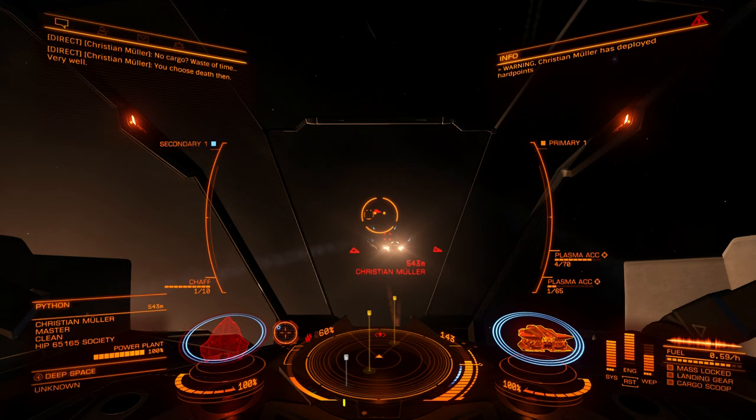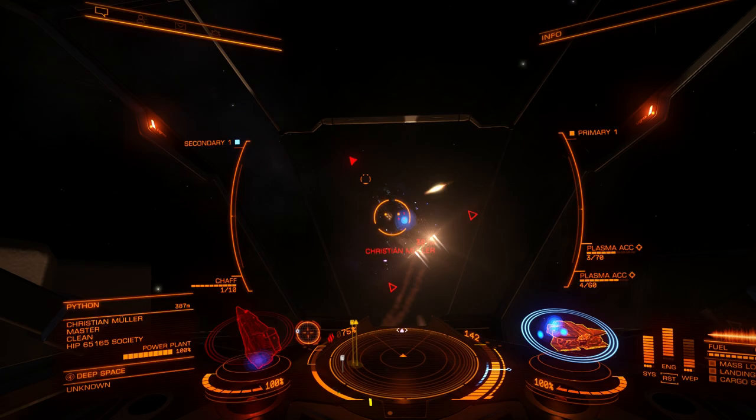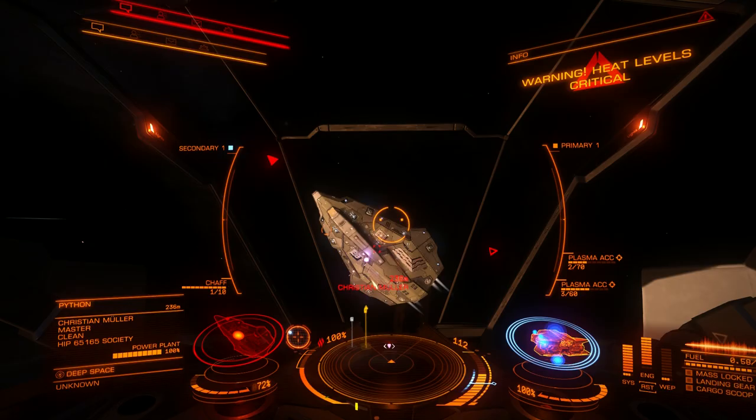So you can use two plasma accelerators if you really want to, but it's not a good idea. You should have one plasma if you really want plasma, and a second weapon like a pulse laser, fragment cannon, or cannon.